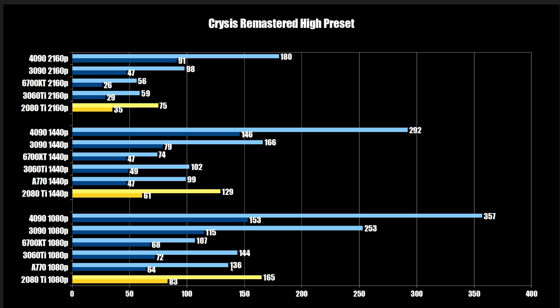Crysis Remastered. This one's a little more boring as everything is kind of tied together, until you get to the RTX 3090 and then the 4090 — these jump up quite considerably. My guess is this game really loves super-high memory bandwidth. The 2080 Ti is also ahead of the 6700 XT, 3060 Ti, and A770, and then we get a big jump to the 3090 and 4090 at 1080p.